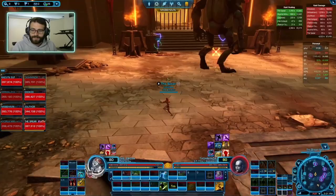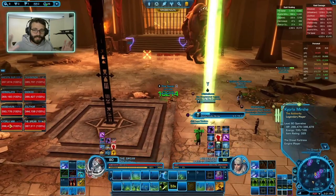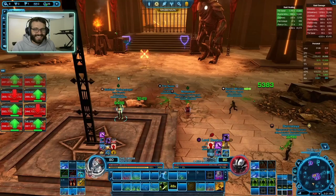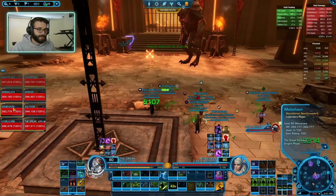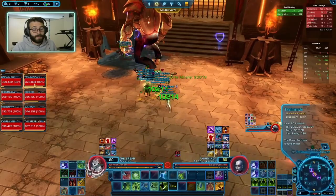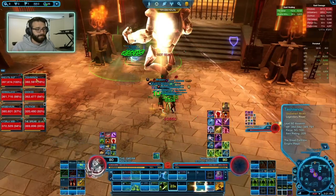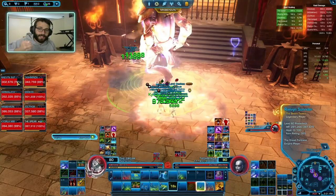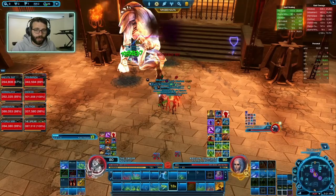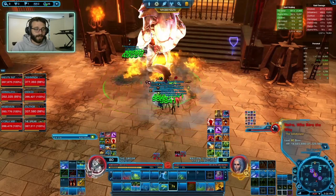As we jump into this fight, I'm going to stealth out and stealth back in to make sure I have extra tactical advantages. I'm also giving everyone probes, which will help tactical advantage generation during the opener and might heal them a bit. I'm maintaining probes on both tanks and myself — tanks for obvious reasons since they take the most damage, and myself because I'm selfish. Throughout the fight, we maintain probes using Colto Infusion and Surgical Probe. Mostly we use Surgical Probe to build those three stacks so we can use the instant cast of Colto Injection — extra healing on top of the Colto Probes.